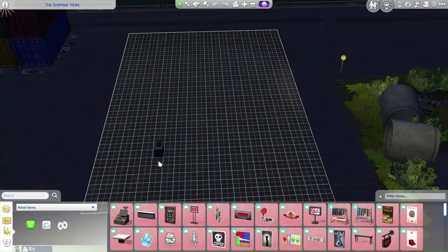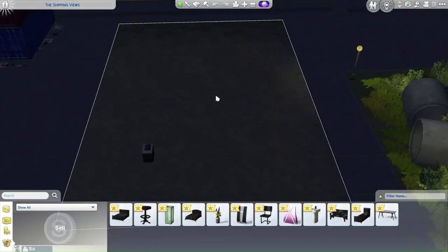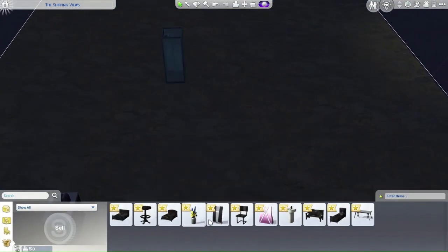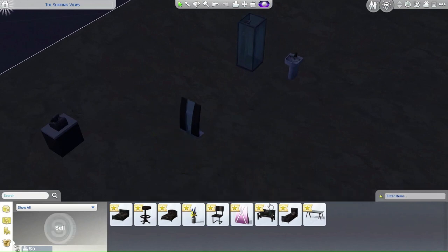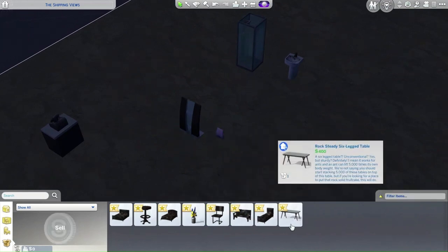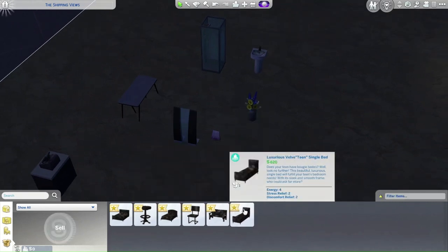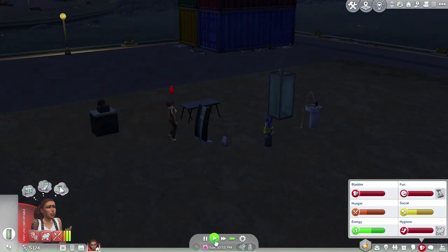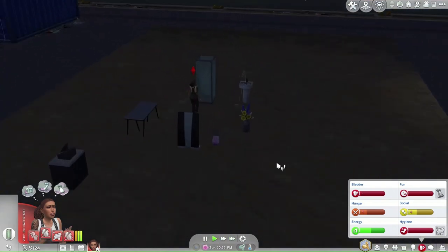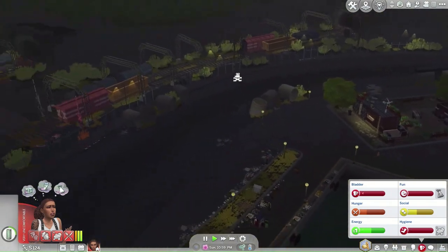After rummaging all the dumpsters, let's check inventory. We've got a shower that I think is broken, a sink that needs cleaning, and a nice desk — though these are probably burnt. She's also got 124 simoleons, so not bad. And she's about to pee herself — I feel so bad. Is there any way she could go to the bathroom? I don't think there is.